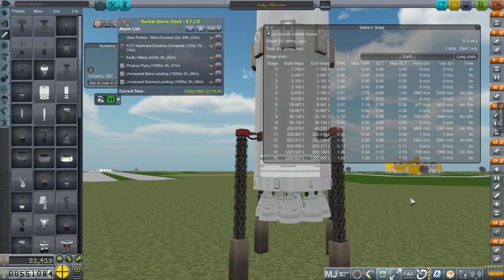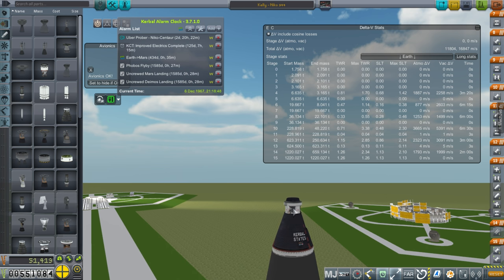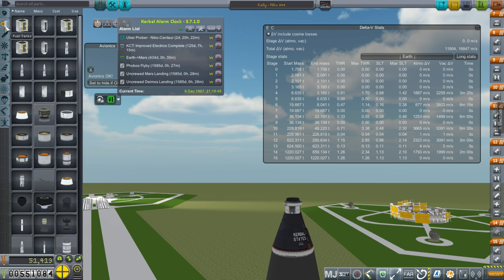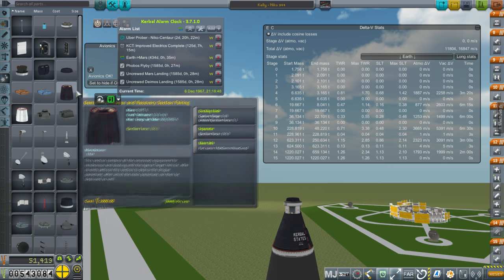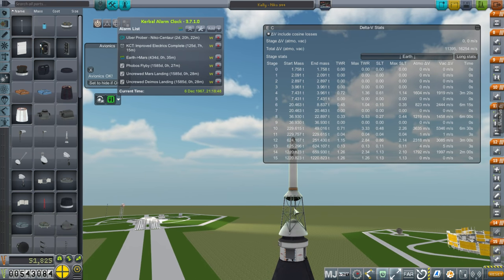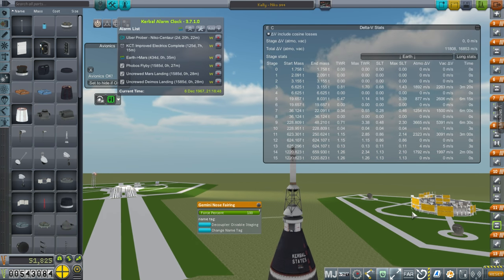You will ask about the launch escape system — and there isn't one. I'm not entirely sure I want to mess too much with that. The launcher can handle four more tons if you want to put a launch escape system on top. We don't actually have a prebuilt one, so I would have to build a custom launch escape system. The Gemini didn't actually use a launch escape system — they had an ejection system, not a launch escape system. It doesn't seem to have its own decoupler, so I'll just mount it on top of the Gemini nose fairing. Now we have one.